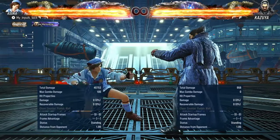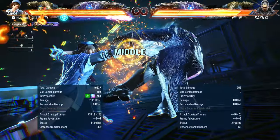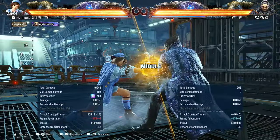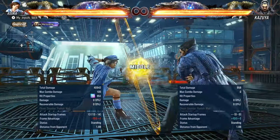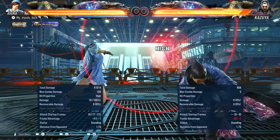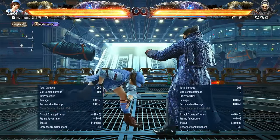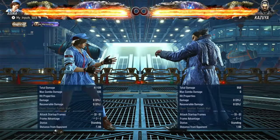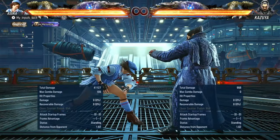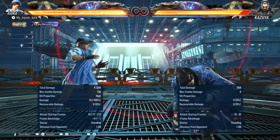Side step two — another great panic move. It does have some wonky range sometimes, but it's a 13-frame mid heat engager from a side step. Minus 13 on block, because it does need to have a weakness somewhere. You also have side step four — a high attack, roughly 18 to 19 frames. On hit, plus seven. On block, minus six. Can also be plus eight on hit. It's one of those weird moves.